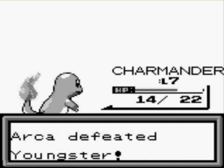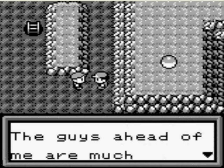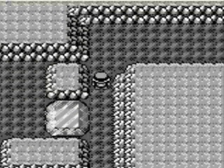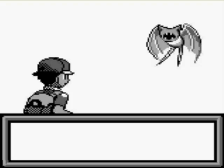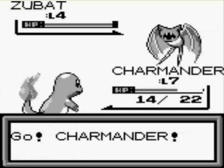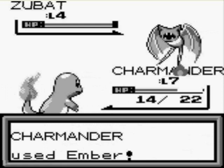I'm still bothered by the fact we're in a cave and we're bound to run into some rock-type wild Pokémon at some point. Though with the level difference, it doesn't appear we're going to have much trouble. We should be able to deal with most rock types using Ember — I'm not going to use Scratch on a rock type when Ember will do much more damage.